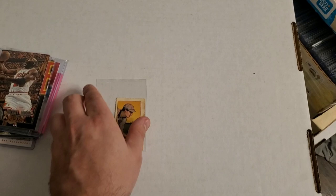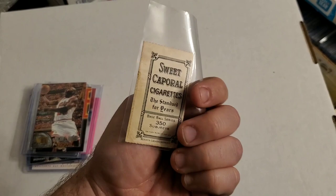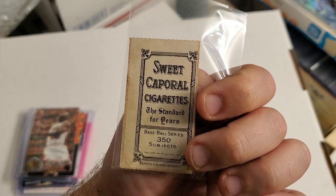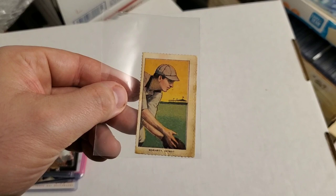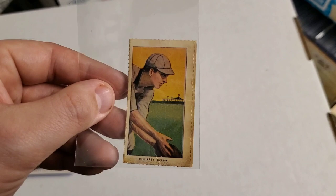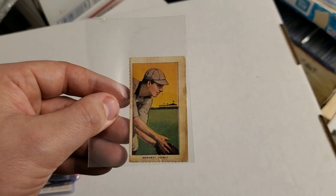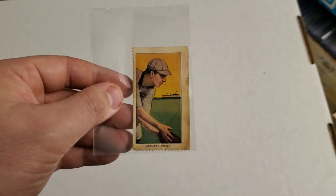Last but definitely not least — probably the oldest card, actually definitely the oldest card I have ever found in any collection. It's a 1909 Sweet Caporal Cigarettes card of George Moriarty, who played for the Detroit Tigers. Just look at this card. It's not in perfect condition — most cards this old aren't — but it's definitely not in the worst condition either. 1909 is over a hundred years old, and to find this in 2021 in someone's collection is absolutely insane.